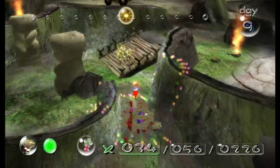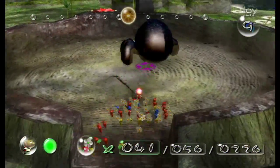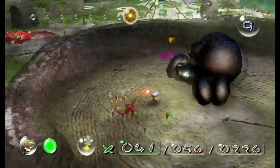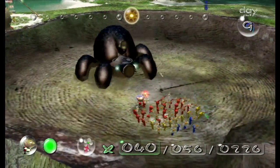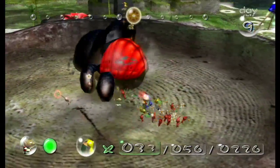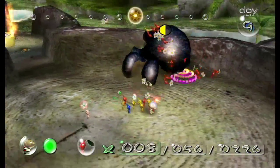Well I should do fine against the boss anyway — just have to make sure not to let the Pikmin get crushed easily. It's this thing again — the Armored Cannon Beetle. It's not really a threat but it throws huge cannonballs that can instantly kill your Pikmin, so you've got to be careful. Not the Yellow Pikmin I wanted to throw, but whatever. I think it's going to take two tries for me to defeat this Armored Cannon Beetle — yeah, I did half damage.